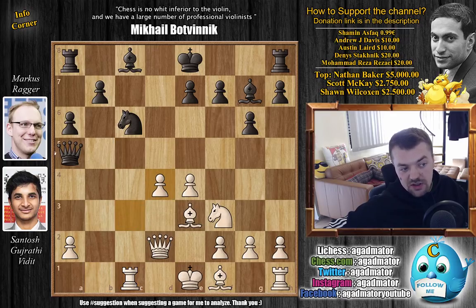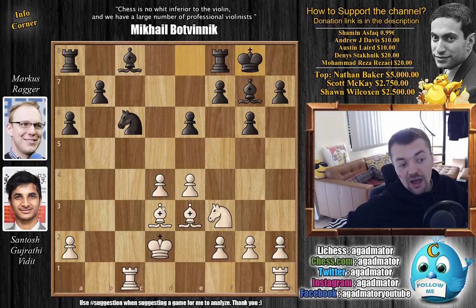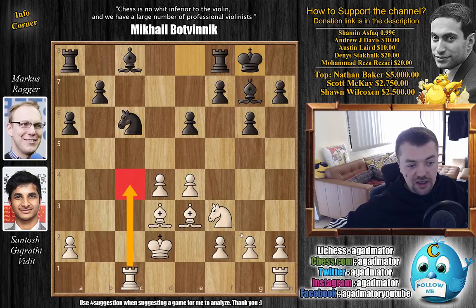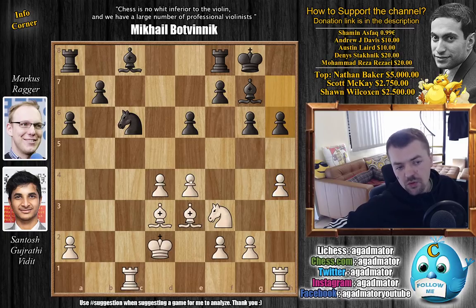c captures on d4, c captures — this was all played before. We have a queen trade, captures, captures, and now e6, not allowing d5. We have bishop to d3, continuing development, and now castles. Rook to c4 was the idea here — you bring the other rook over to c1, doubling rooks on the c file, which is the only open file on the board. But instead, we have h4, perhaps with ideas of making weaknesses and opening up the file by pushing h5. So h6, and now rook to c5.